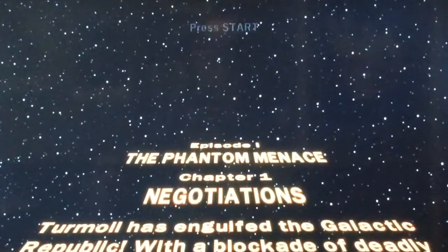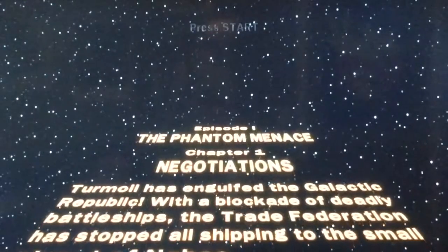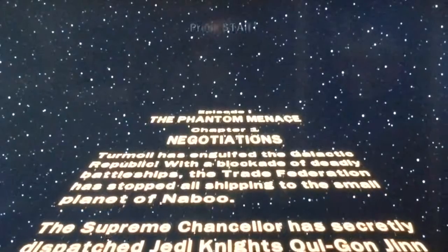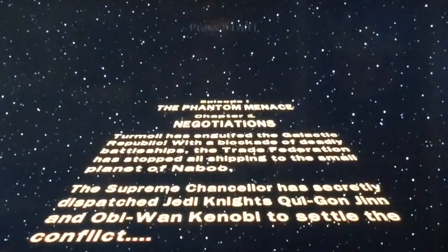Terminal has engulfed the Galactic Republic. With a blockade of deadly battleships, the Trade Federation has stopped all shipping to the small planet of Naboo. The Supreme Chancellor has secretly dispatched Jedi Knights Qui-Gon Jinn and Obi-Wan Kenobi to settle the conflict.